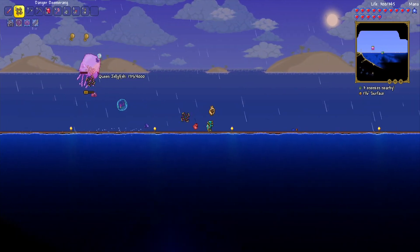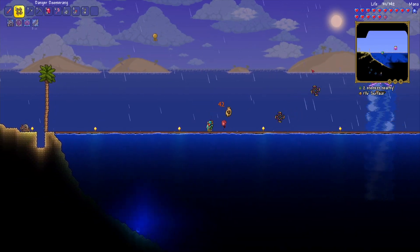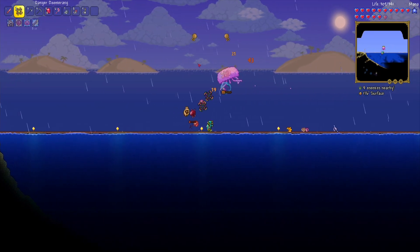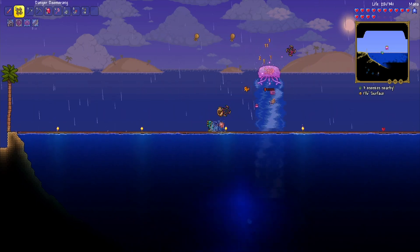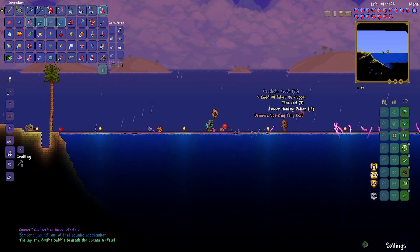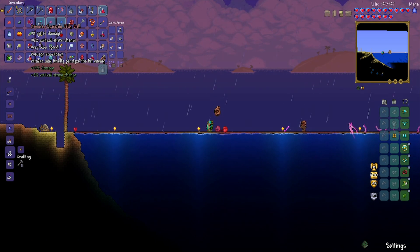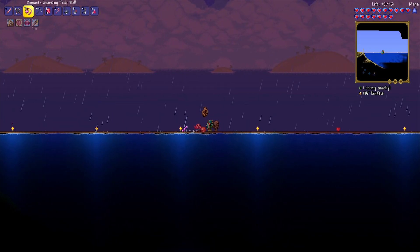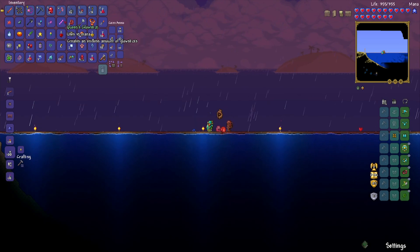That guy in there is a new NPC, so once we kill this it will drop. Oh, that's a new move — but fortunately it doesn't move towards us, it just stays there, so it's really easy to avoid. It sucks you towards it — that's actually quite a worrying move if you're a bit too close. And it's dead! We got a mace — 38 damage, very slow, but attacks may briefly paralyze. That sounds really good. Queen's glow stick — is that just a normal glow stick, but the Queen's? An endless amount of glow sticks. It could actually be useful.